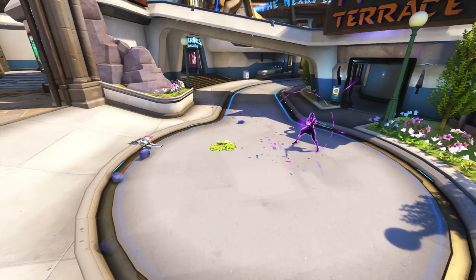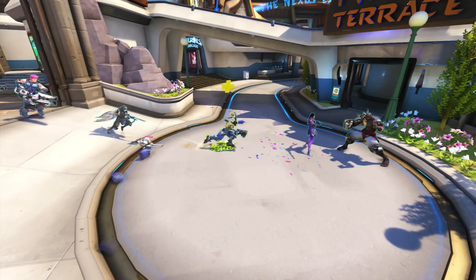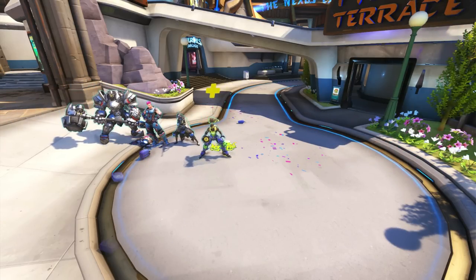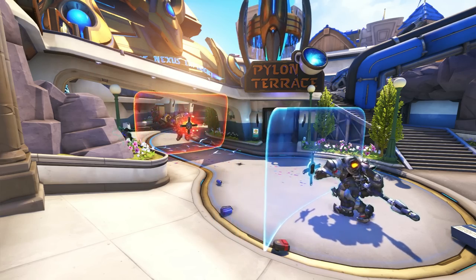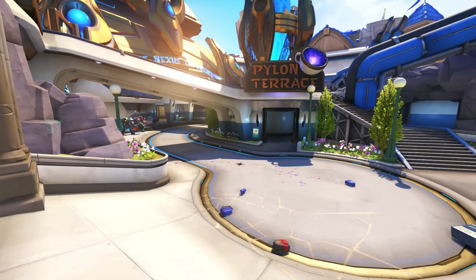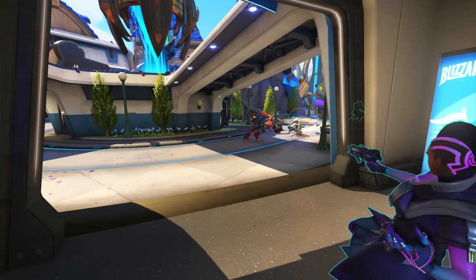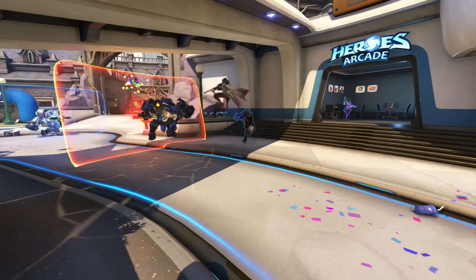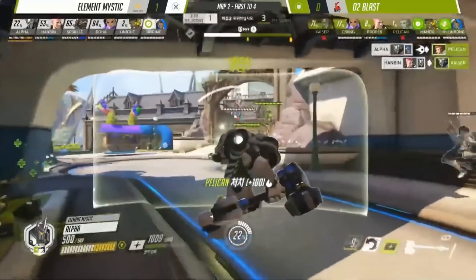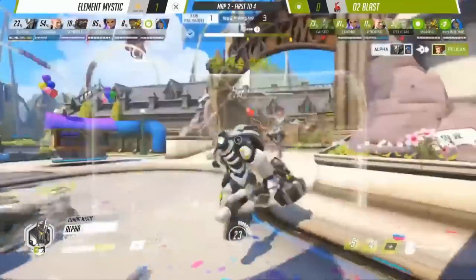The team essentially operates as a group of two and another group of four. The tanks and supports protect each other, following up on any opportunities that Sombra and Doomfist create. The Doomfist can go for quick one-shots with Rocket Punch before returning to his team with Seismic Slam. The attention that Doomfist draws also allows Sombra to get a hack off undetected, putting more pressure on the enemy team and making them even more uncomfortable. However, this team comp can also be used in more creative ways.